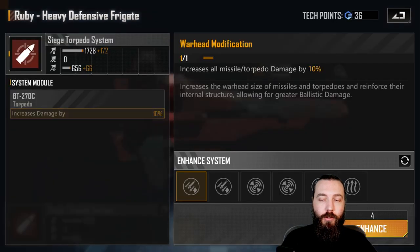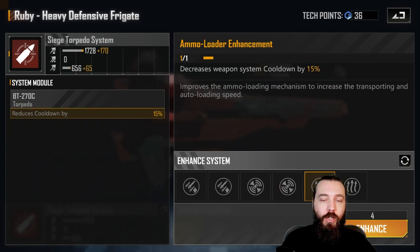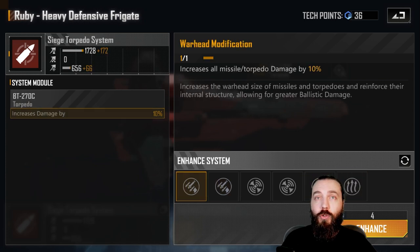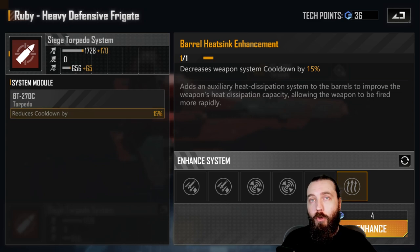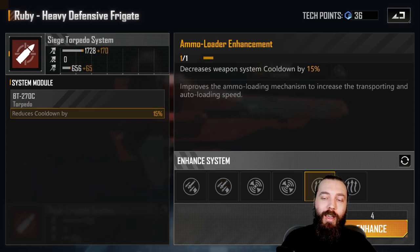For the siege torpedoes, you're going to go hit rate for certain. They are big siege torps, which means they don't hit frigates and destroyers particularly well. So picking up the double frigate and destroyer hit rate is going to be really good. Then you can mix and match cooldown with damage, go all damage, or all cooldown — both are viable. You'll be hitting harder with higher damage, but personally I like having the cooldown, because more missiles out with hit rate bonuses means you're more likely to get a good hit and get the damage going.